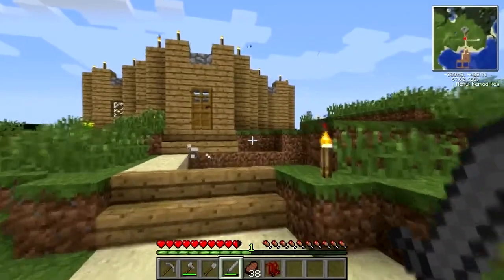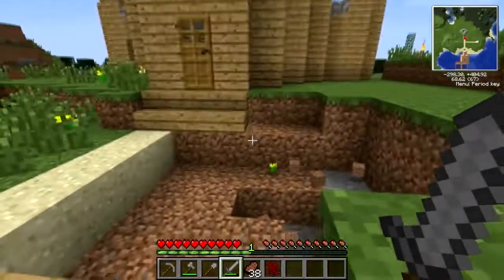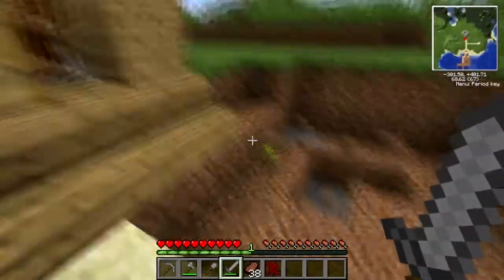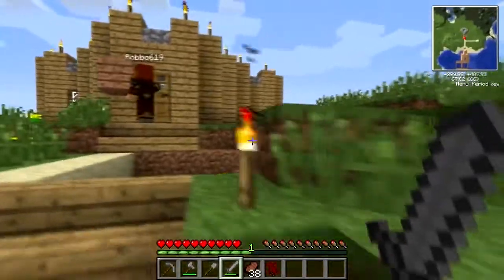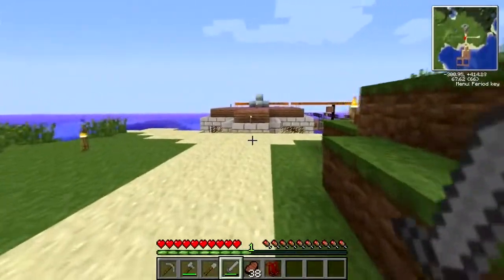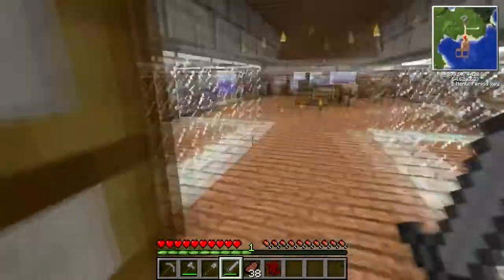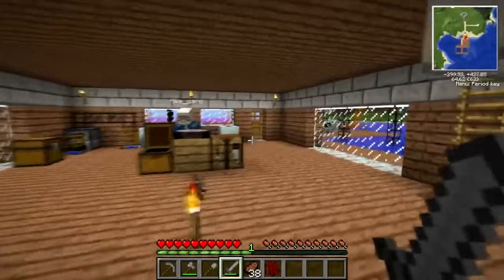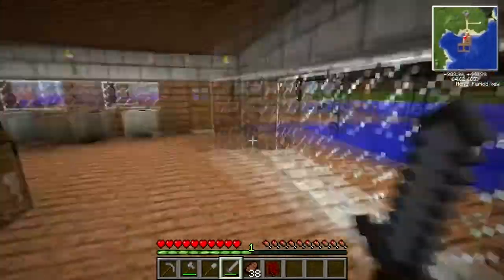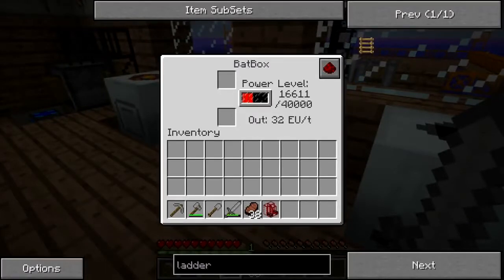That's just gone boom. Awesome. Where did they come from? Luckily it was mostly the path and not the house. Our battery box is going up now. So yeah, Michael sorts his path out after. Our battery box is doing well. Is it working then with the solar panel? Yeah.